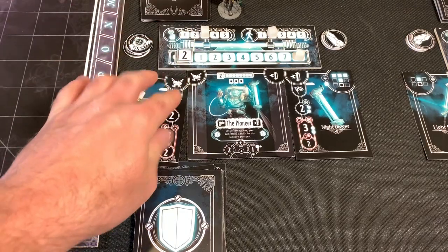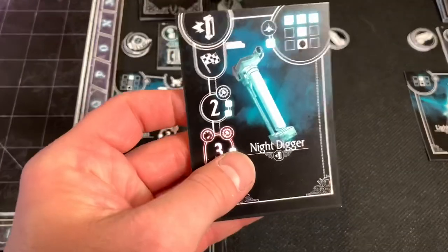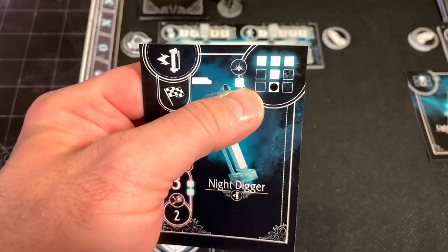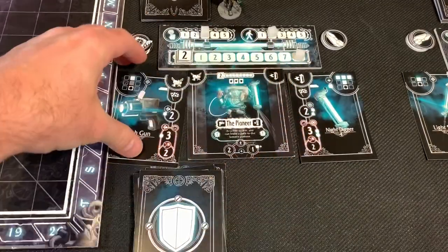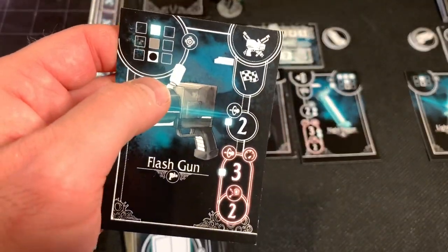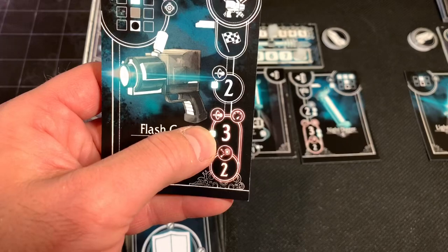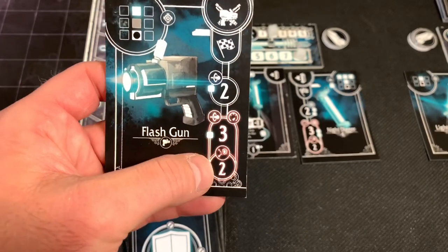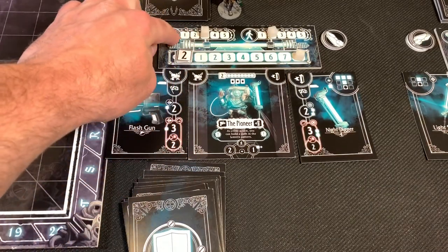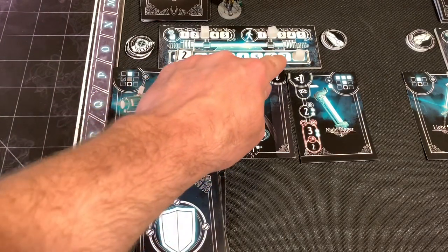We start at two, as it says up here on our character card. It also shows us our light source that we're going to be using — this is the type of pattern I can use when deploying light sources and also when revealing enemies in the darkness. We also have our gun. This shows you the pattern the gun can fire and also how much damage it can do. Down here, if you ever want to really hurt something or need three damage, you can overload your weapon, but there's a chance you'll damage it and have to spend time fixing it. Up here we have the amount of actions and your speed value.